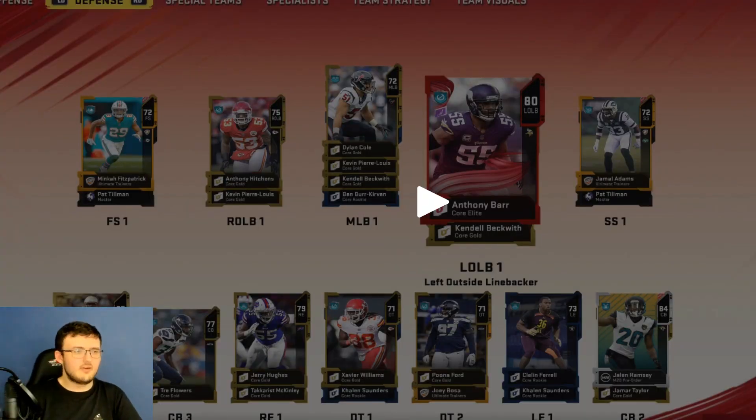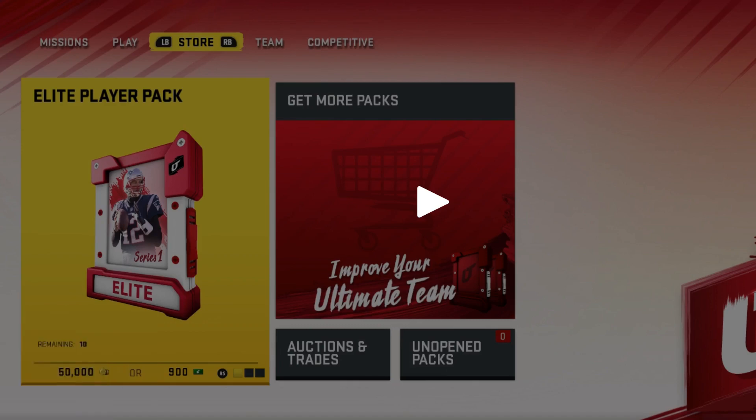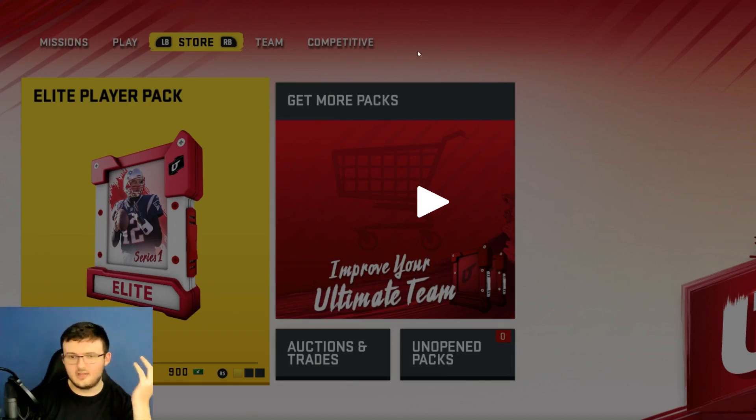The next tab is the Store tab. Starting off, we do have packs in the store - just for this EA build/beta build. It does have an elite player pack. But day 1 of EA Access, they will have a $100 pack in the store, guaranteed to have insane pull rates. We also have the auction and trade block because, yes, the auction block and trade block are coming back this year. We also have unopened packs and improve your ultimate team.